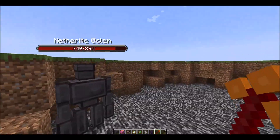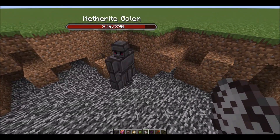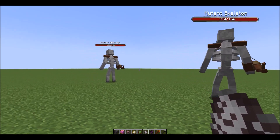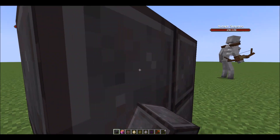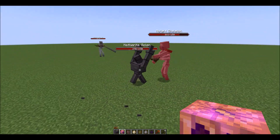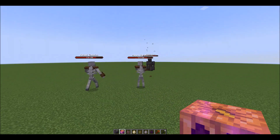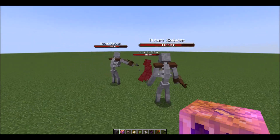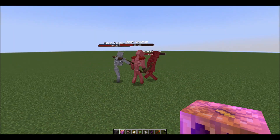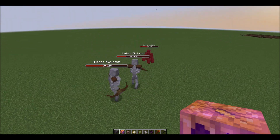Good job Netherite Golem — you managed to survive the immune Creepers. Now let's bring in the immune Skeleton and see if they can do more damage. Two immune Skeletons should be enough — maybe to do like 68 points of damage or more. Both of them are attacking him, and they're doing a lot of damage! The Netherite Golem attacked one first and then went after the other.